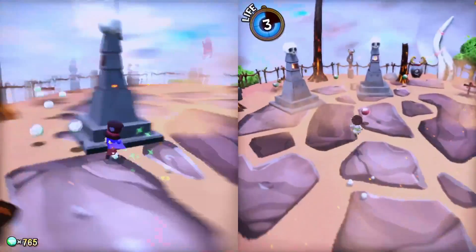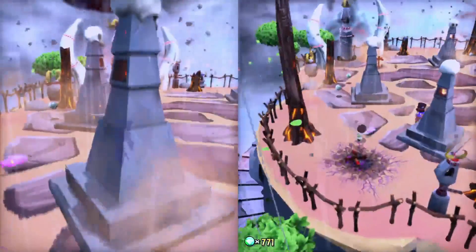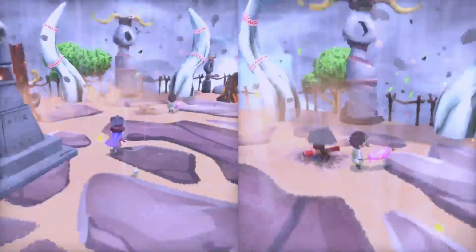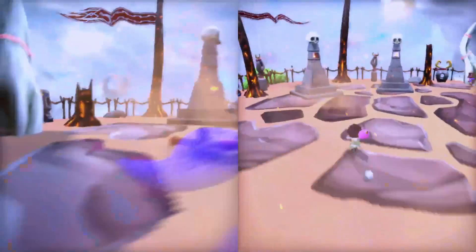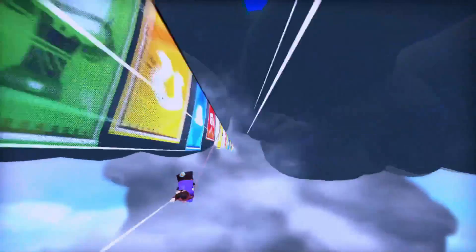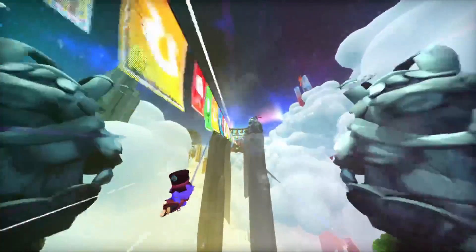Alright, let's slap this thing. I forgot we could actually hit each other. This area looks very much like the Himalayas — they've got the horns and the architecture. It's very much a Tibetan-inspired aesthetic, especially with all the goats.